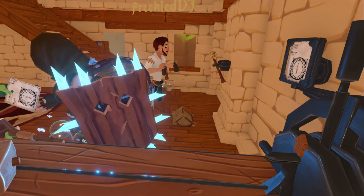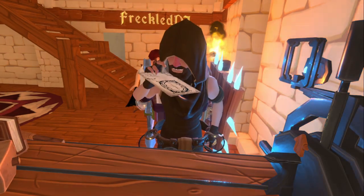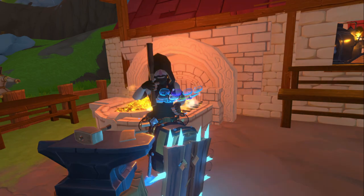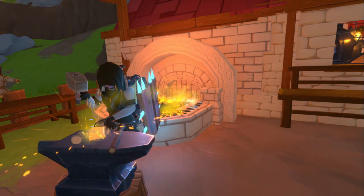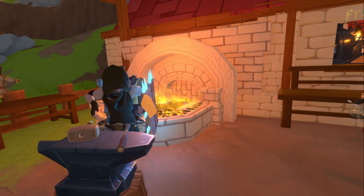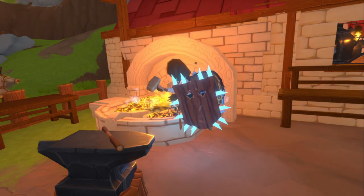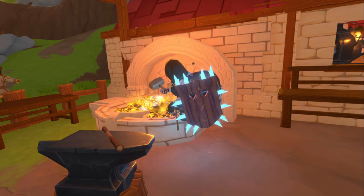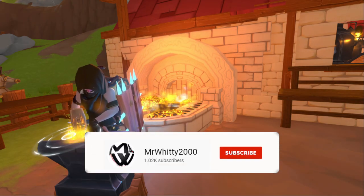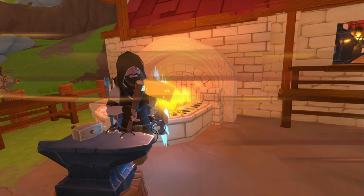Hey everybody, welcome to the channel whether it's your first time or you're coming back for more. Today I'm going to be sharing a few quick short tips that cover the intro of archery as well as finishing off making the tool for the handle from the previous episode. We're also leaving our makeshift axe slash pickaxe behind and opting to forge some actual tools to help us go into the mines and eventually deep mining. Make sure to leave a comment, subscribe, and I hope you enjoy this installment of A Township Tale.